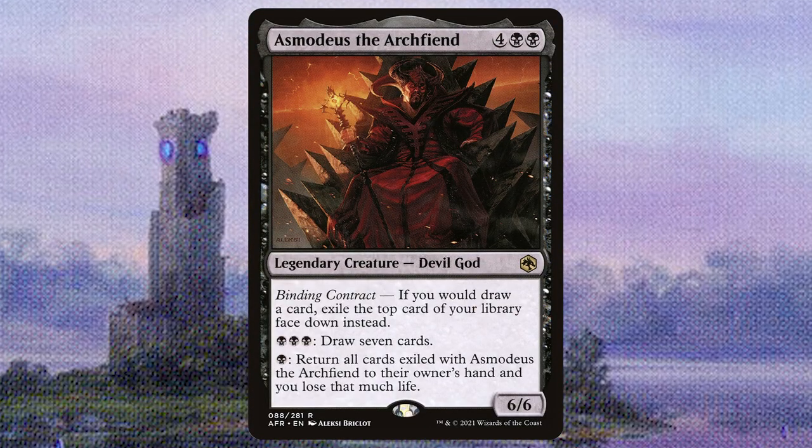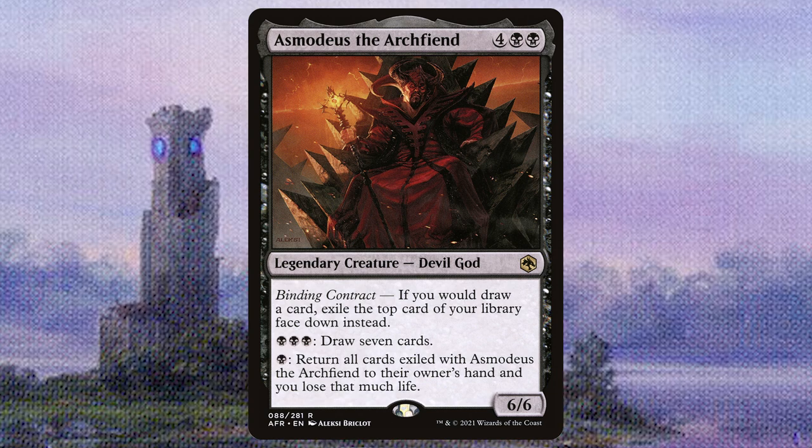Asmodeus the Archfiend — a devil god that lets us draw seven cards for three black mana.